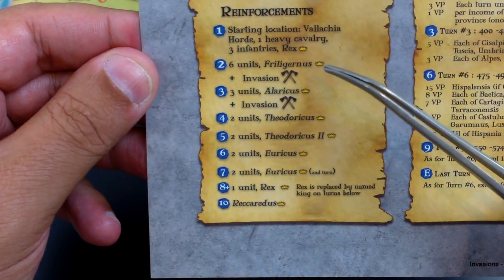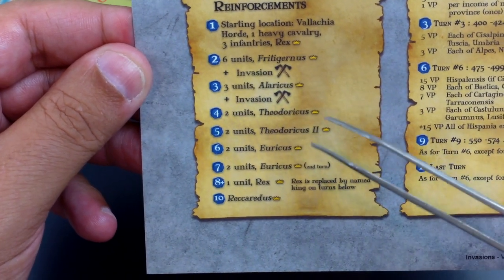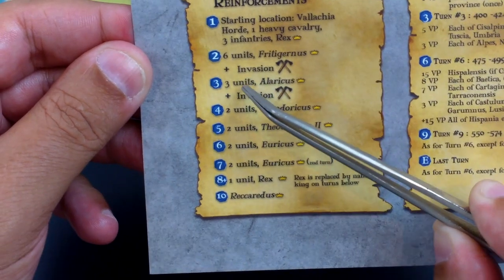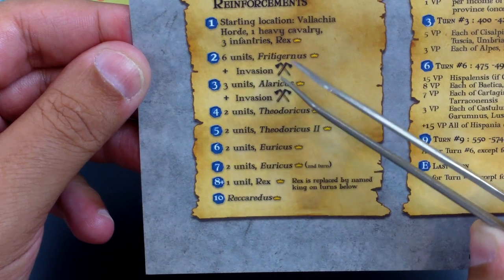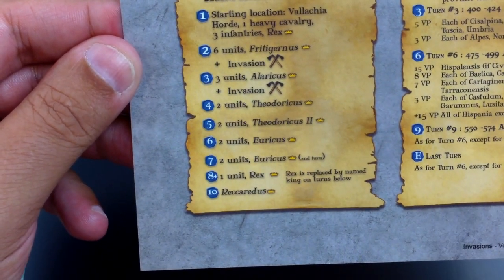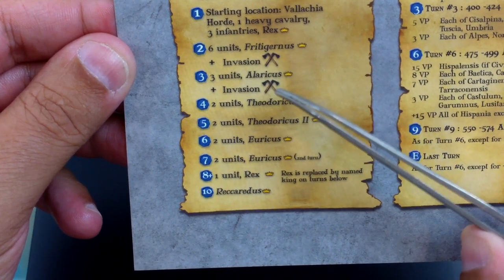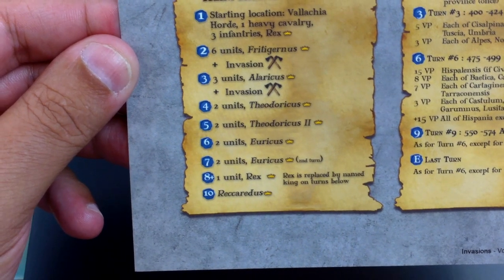Reinforcements: turn 2, they get 6 reinforcements - that's more than they currently have on the board right now - and they get a named king, and it's an invasion. Turn 3, 3 more units, another named king. I care that they're named because they're probably better than the generic king, and another invasion. So they should be able to take Northern Italy, I'm guessing, with these invasions - but it depends on how the Romans deal with them.